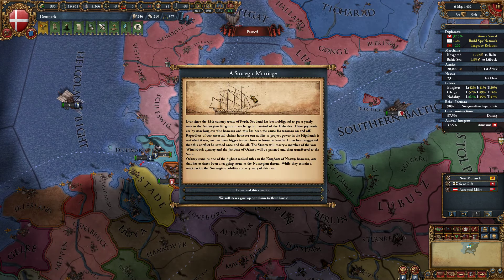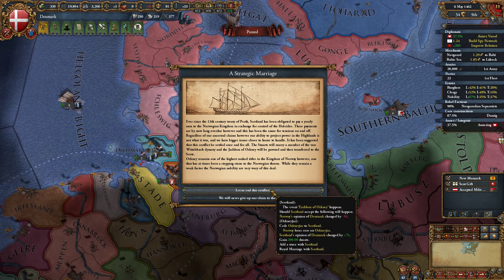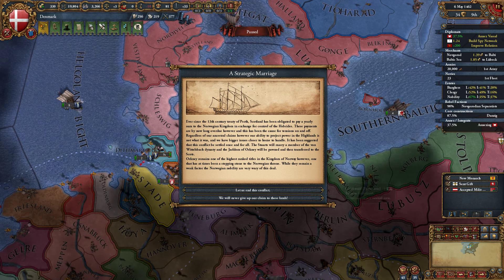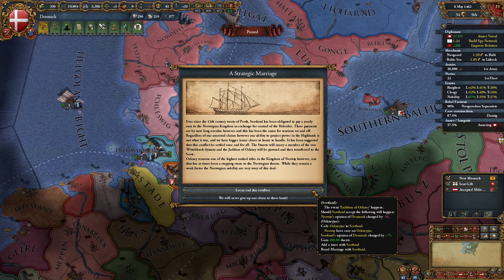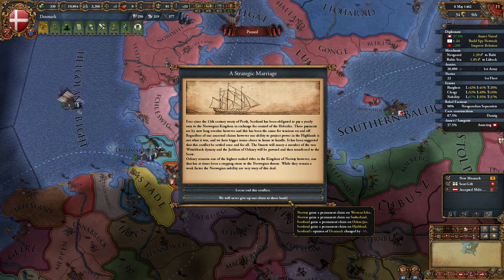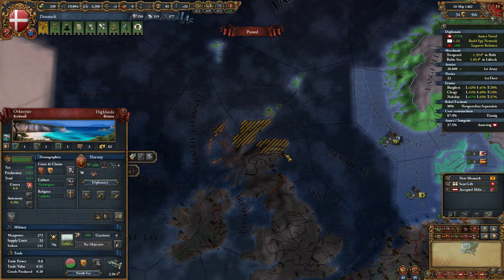Strategic marriage. Ever since the 13th century Treaty of Perth, Scotland has been obligated to pay a yearly sum to the Norwegian kingdom in exchange for control of the Hebrides. Orkney remains one of the highest-ranked titles in the Kingdom of Norway — one that has at times been a stepping stone to the Norwegian throne. So we can end the conflict with Scotland and give them Orkney, and we get a royal marriage and a truce with Scotland. Or we actually don't give up our claims — we get a permanent claim on the Western Isles and Sutherland. I'm going to go ahead and take this — I'd rather go to war with them.